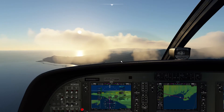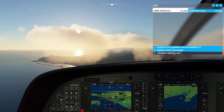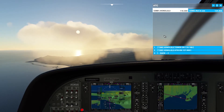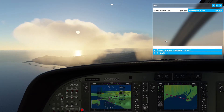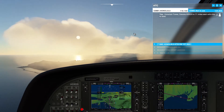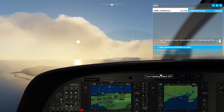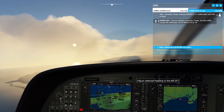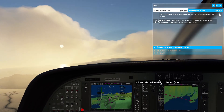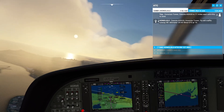Good morning campers, welcome to Honolulu, Hawaii. Contacting the tower: Honolulu tower, Cessna Alpha Sierra X-ray Golf Sierra is 11 miles east with Kilo to land. Tower responds: fly left traffic runway four right, altimeter two niner decimal niner five, winds 070 at 19.